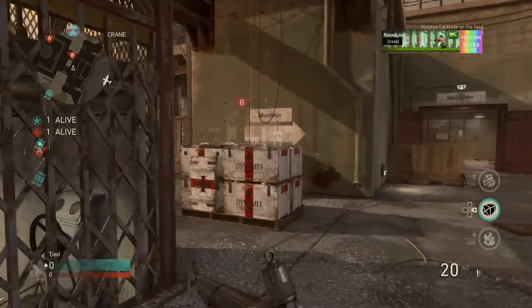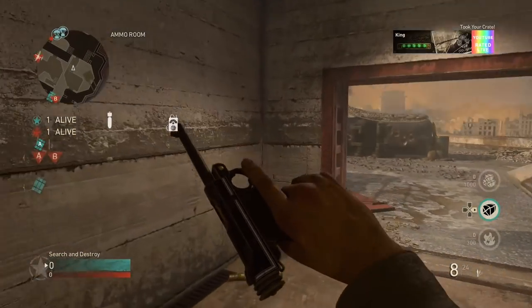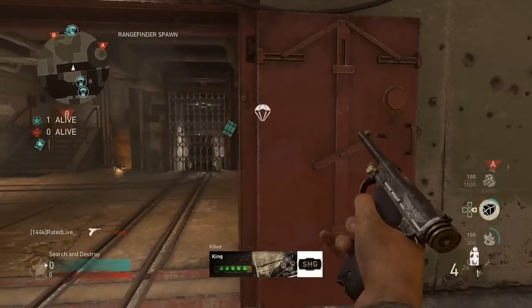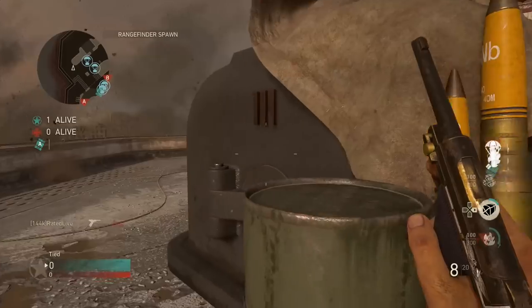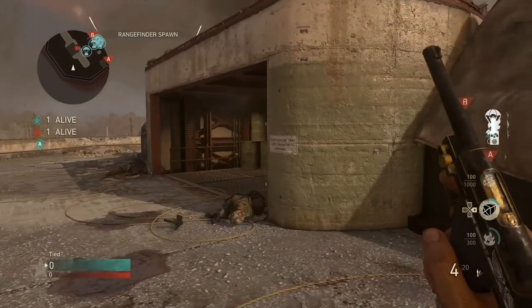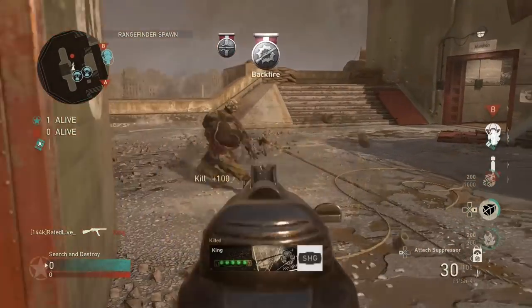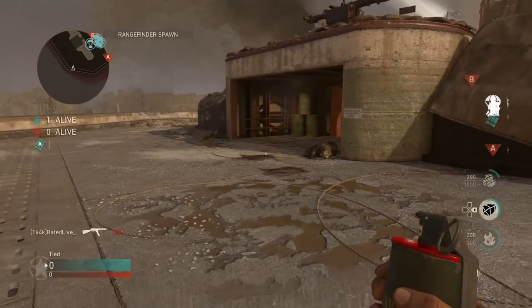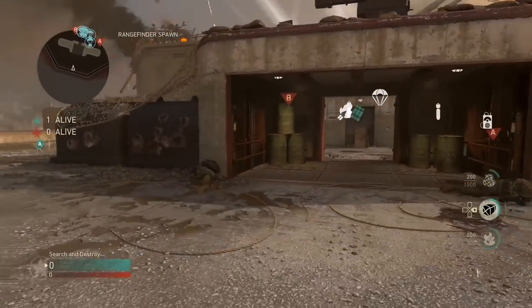Definitely try this glitch out while you can. I'm pretty sure Sledgehammer Games will not ban anybody for this glitch as they're mainly focusing on the prestige glitch right now, which lets you go all the way to maximum prestige with only the first prestige unlocked. I'm not going to post anything about that because I don't believe in glitching to max rank, but I do enjoy these small glitches and feel it's necessary to post them so you guys can enjoy the fun.